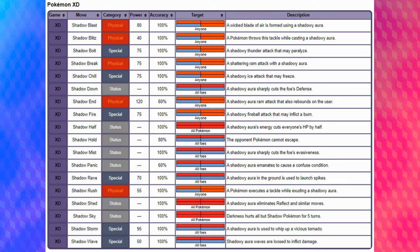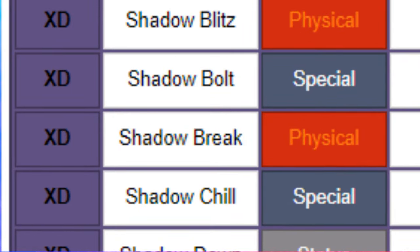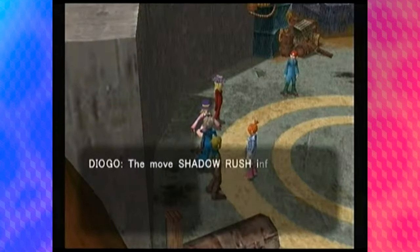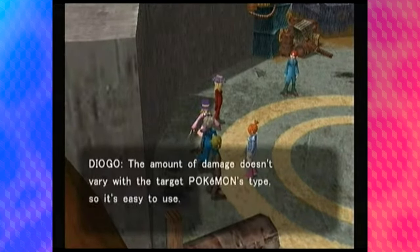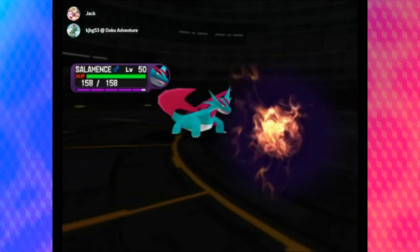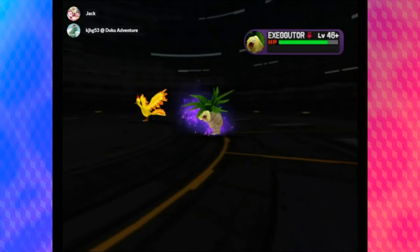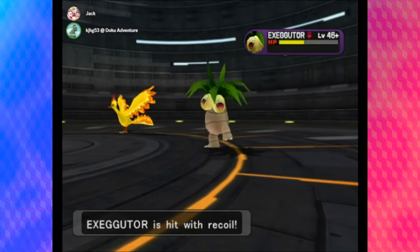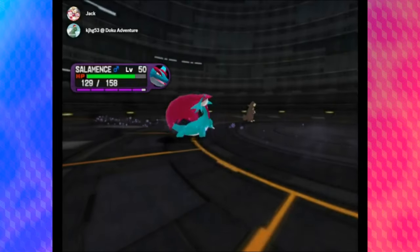Fun fact: in Pokemon XD: Gale of Darkness, the Shadow Moves are actually categorized as special or physical based on the moves themselves, before Diamond and Pearl would make this a standard across the rest of the franchise. What's interesting about these Shadow Moves is that they don't interact with the normal type chart. Shadow Rush in Pokemon Colosseum simply deals typeless damage across the board — it's basically a stronger version of Struggle. But Pokemon XD really expanded on this concept with 18 different moves, many of them being damaging, and all effectively typeless. Interestingly, they deal super effective damage to any Pokemon that isn't a Shadow Pokemon, and aren't very effective against other Shadow Pokemon.